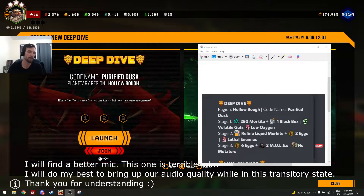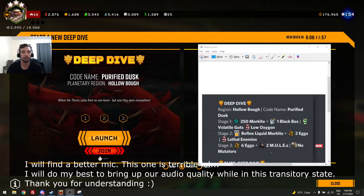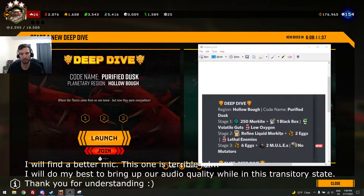In the third stage, you're going to have six eggs to collect and two mules to fix, and there will be no mutators, so it won't be too bad for that section. Low oxygen is always kind of annoying, but as long as your team plays around it pretty well, it can go alright if you manage where you're dropping your resupplies, and when you're going back with Molly, you stay close to Molly.